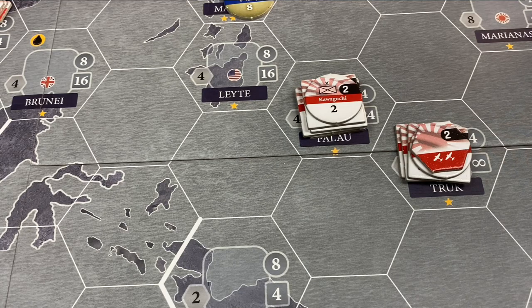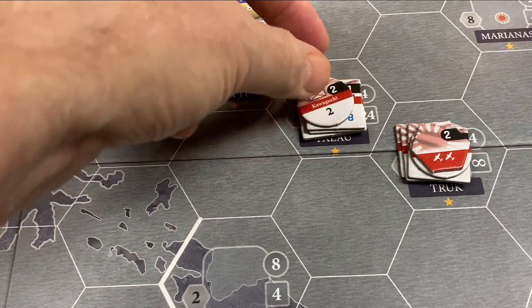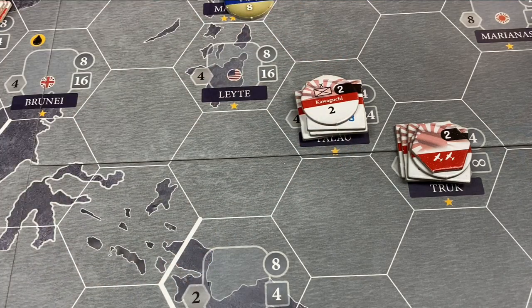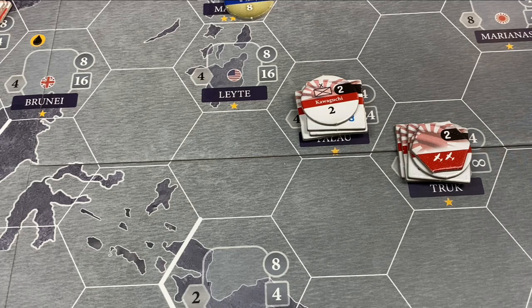Anything further than one hex requires sea deployment, and that is true for all of land, sea, and air. To do sea deployment requires transport points, and the number depends on two things: the transport cost of the unit — the black number on land units, sea units, and air units — and the distance. That cost is for one to four hexes. Anything farther than that costs an additional increment of whatever the base number is. So if you are moving six hexes, you move to a base four hexes away, and then continue on — once you go above four hexes you pay an additional increment of cost.